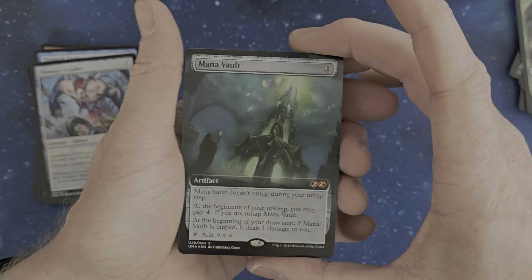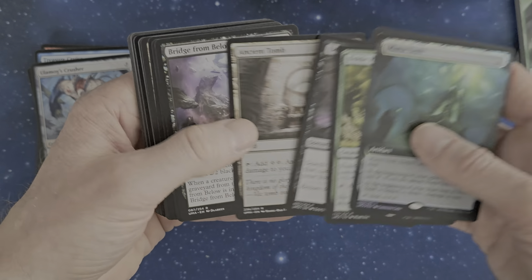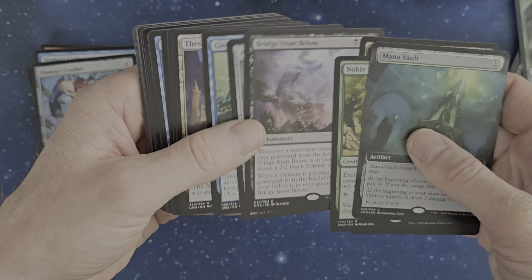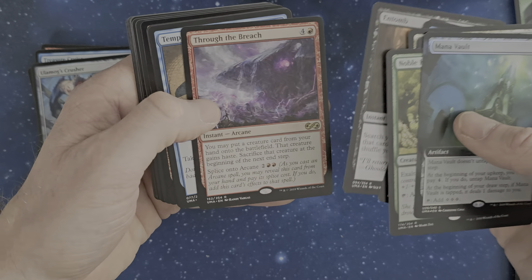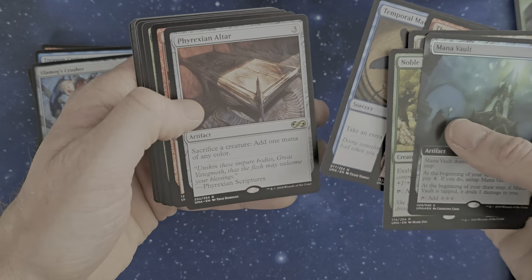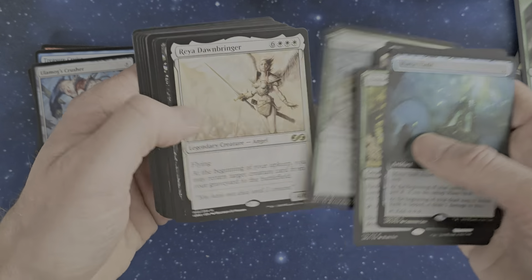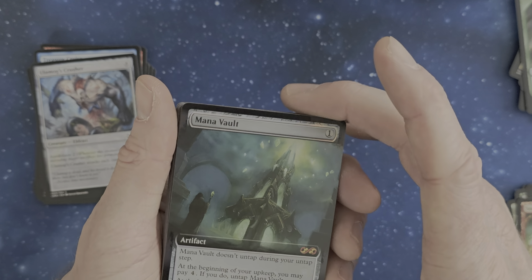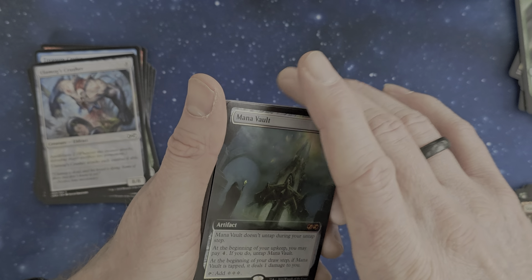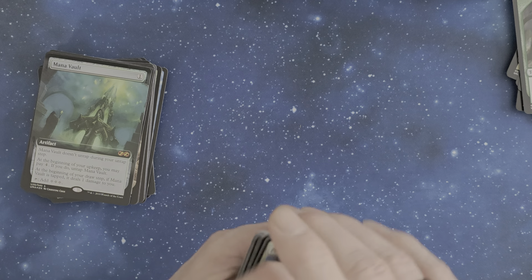So let's recap: we've got a Mana Vault, Noble Hierarch, Gamble, Demonic Tutor with an Ancient Tomb, Bridge from Below, Platinum Empirion, Fulminator Mage, Thespian's Stage, Through the Breach, and a foil Frantic Search. Plus the Altar, Gamble on top of a Tarmogoyf - the rest are some small cards. It was a really really nice pull. The Mana Vault in this art - I really really like it. Thanks for watching and have a good time!